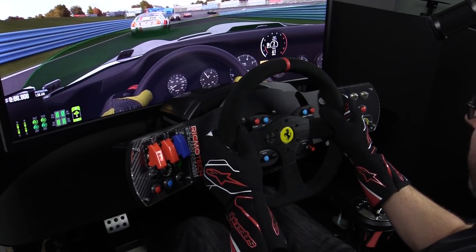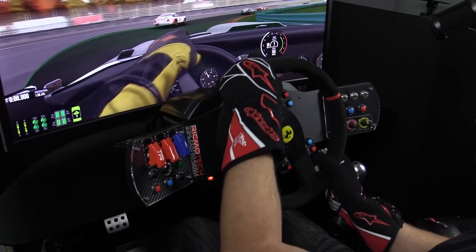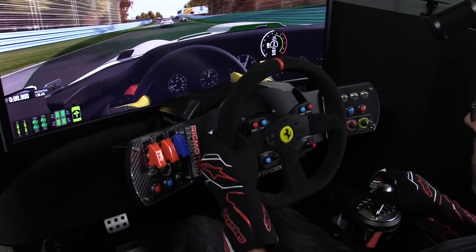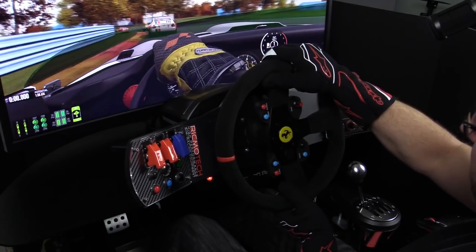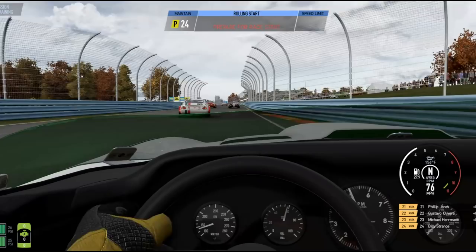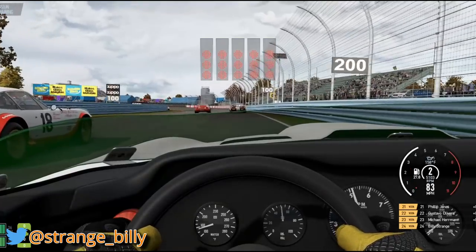Group A Vintage, getting ready for the green here. AI is at 120%, we're starting in the back of the pack because I was out-qualifying all of them. So we won't make it all the way forward in 10 minutes, but that's alright — see how far we can make it forward. Makes for a much more entertaining race.